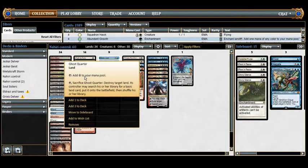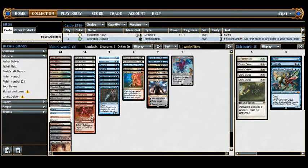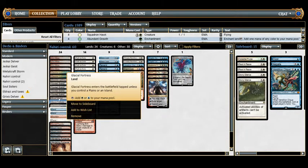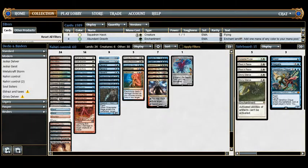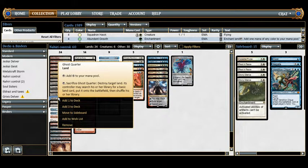Ghost Quarter is good in many matchups — against man lands, against Tron to disrupt their mana assembly, against decks with enchantments on lands, and Koth of the Hammer decks. We can also use it on our own lands: tap a land for its color, then Ghost Quarter it to search for a basic island and cast whatever we need. That's a worst-case scenario but it's an option.